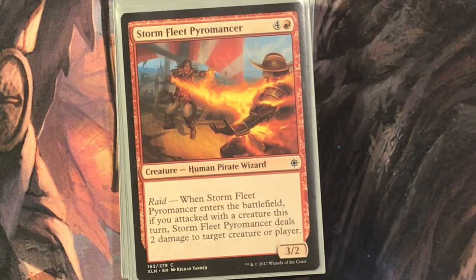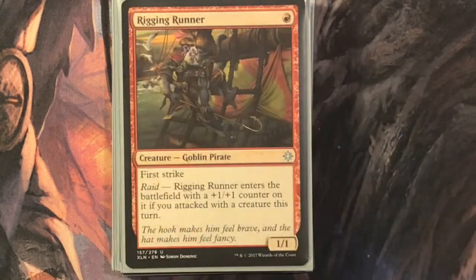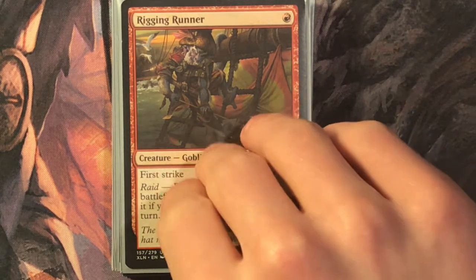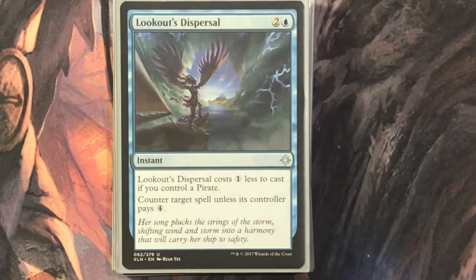Storm Fleet Pyromancer is four and a red for a three-two human pirate wizard. Raid: when it enters the battlefield, if you attacked with a creature this turn, it deals two damage to target creature or player — so it's a shock on a five-mana stick. Rigging Runner is one red for a one-one first strike; when it enters with a plus one plus one counter if you attacked with a creature this turn. There's a lot of raid in this deck because it's ideal if you're going to be swinging a lot.